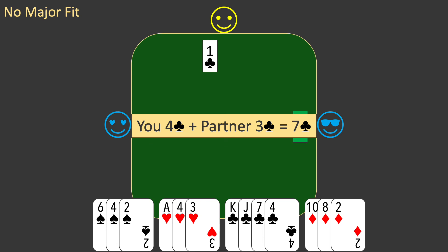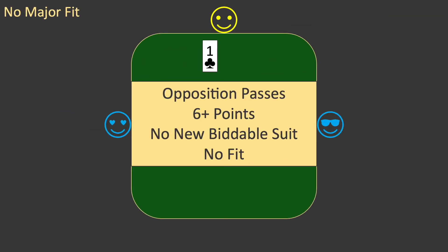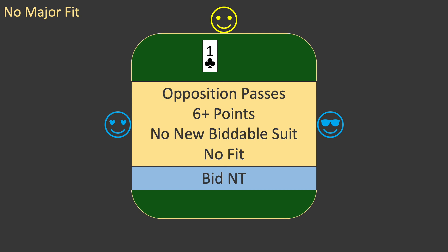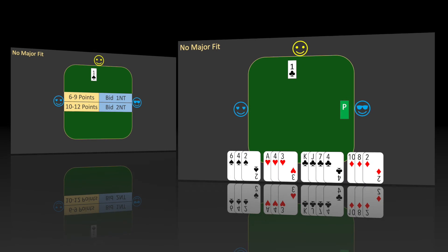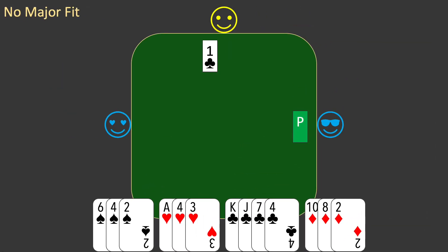Here is the rule: when partner opens 1 club and the opposition passes, and you have enough points to bid but no new biddable suit and no fit, bid no trump. With 6 to 9 points, bid 1 no trump; and with 10 to 12 points, bid 2 no trump. Back to your hand — you apply the rule and, with 8 points, bid 1 no trump.